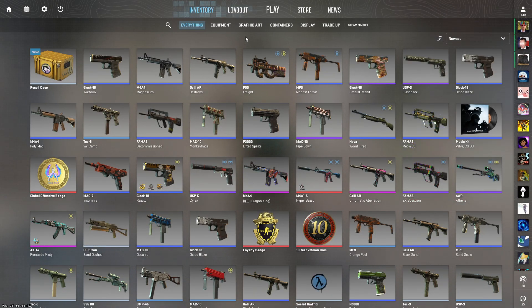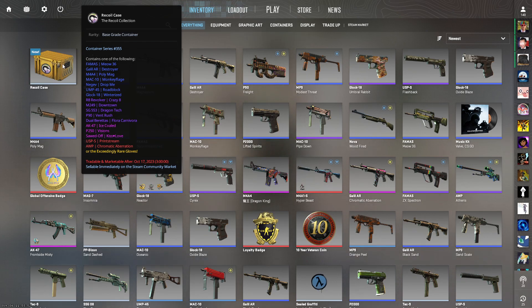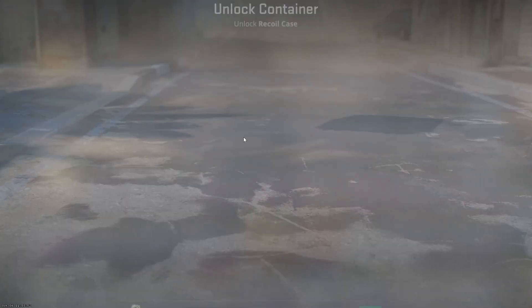Welcome back everybody, here we go with another case opening — Recoil case, cost was like 93 cents. My goal I would say is maybe getting the 8k. Sometimes in the cases I like to look for cases that have the op in like a blue or a purple, but I mean we'll see what we get. Let's do it.